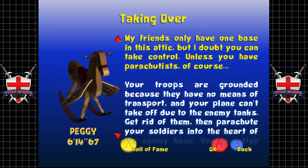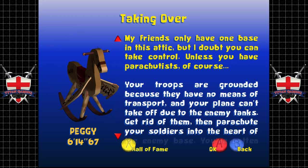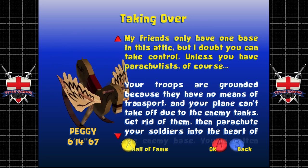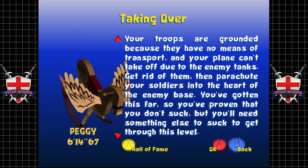My friends only have one base in this attic, but I doubt you can take control unless you have parachutists. Your troops are grounded because they have no means of transport, and your plane can't take off due to the enemy tanks. Get rid of them and then parachute your soldiers into the heart of the enemy base.